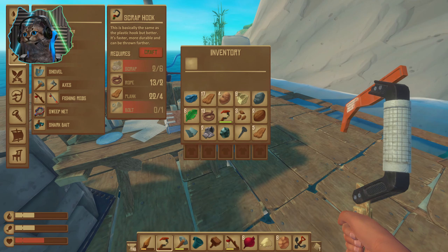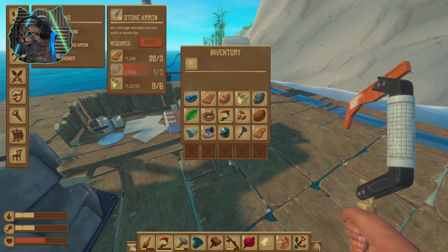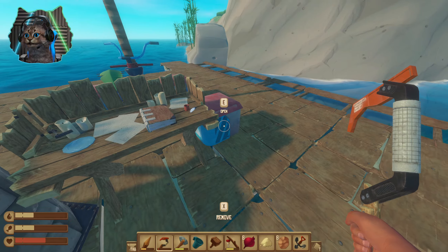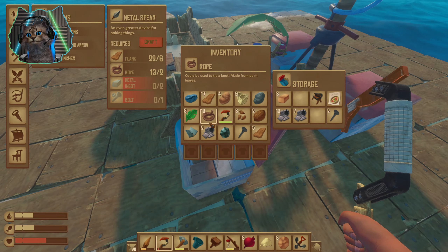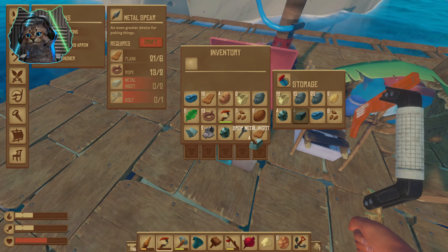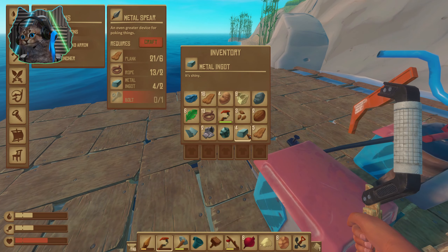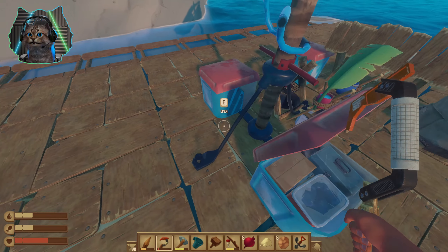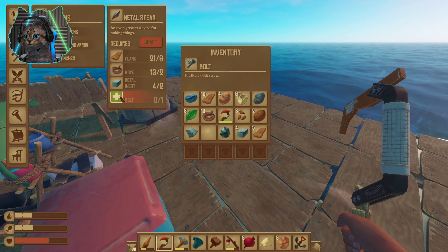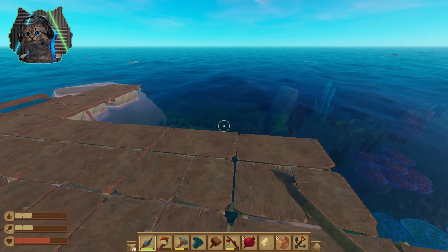What does it take to make a spear? I gotta get that guy out of business. Bow and arrow sounds great too. Okay, so metal ingot and a bolt — I think I can manage that. I've got a couple ingots here. I'm going to make a bolt, but I've got to unload my bag. Space is an issue in this game. Bolt — bam! Okay, we got a better spear now.